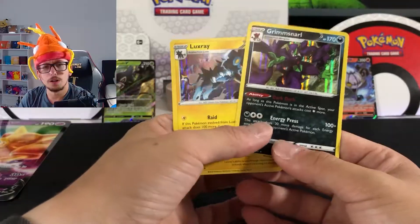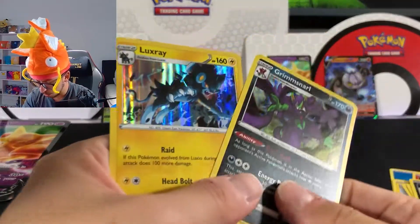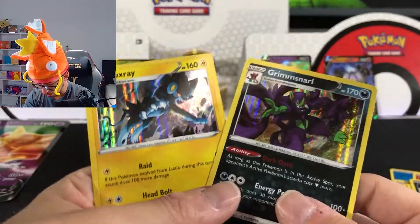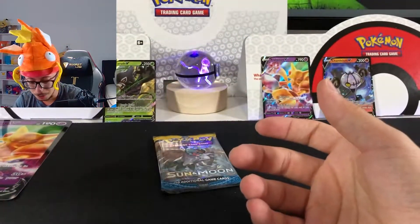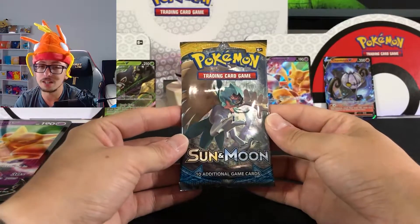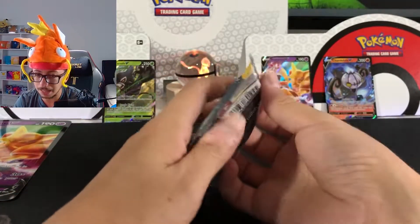Instead of getting a reverse holo, we got two hollow cards — look at that! Very nice, very weird, but nice. Very, very interesting. And finally we have the Sun and Moon base set pack — let's open this and see what we get.